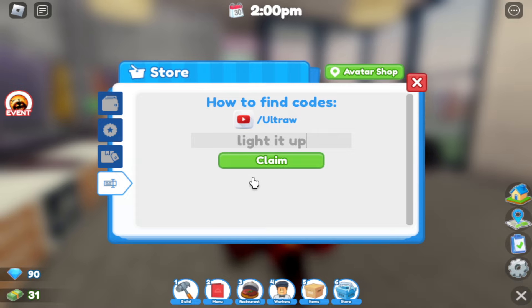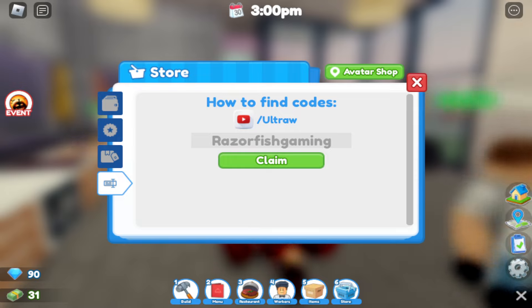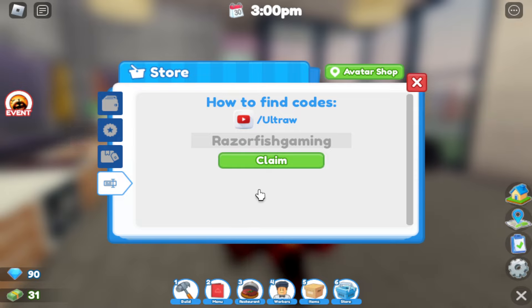We got 'sub to the death' redeemed, and then 'light it up' code, as well as an ocean code for a dolphin decoration. All these decorations help your restaurant attract more customers — these decorations are huge and shouldn't be underestimated. You can attract a lot of customers with these insane decorations. We also got a Razor Fish Gaming code — one of the OG YouTubers who uploaded this game and codes.